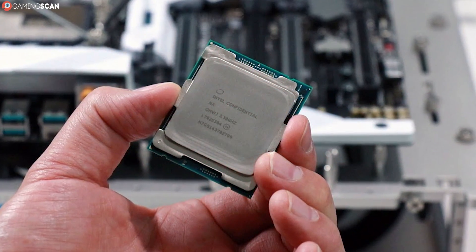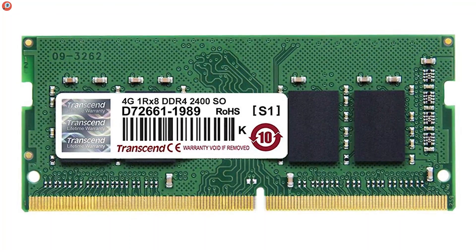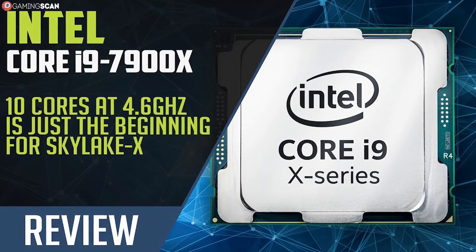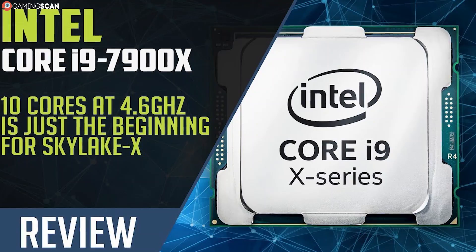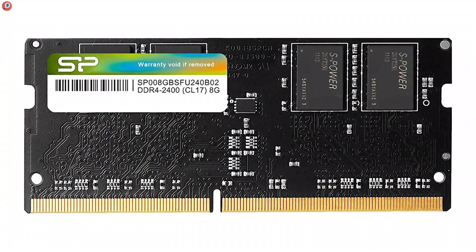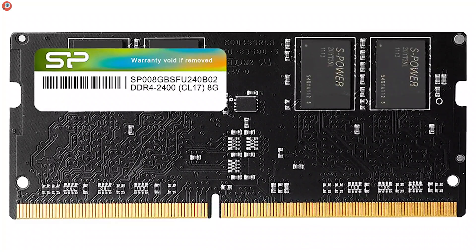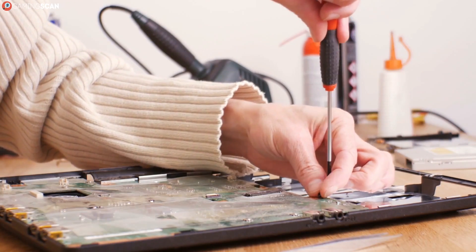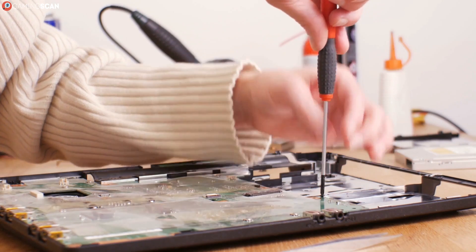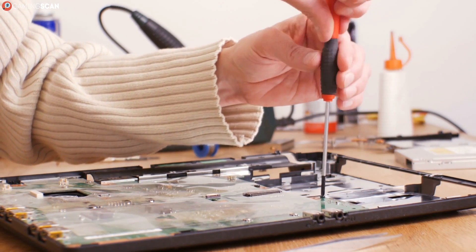For example, the Intel i9-7900X CPU supports DDR4 RAM operating at 2666MHz. This is the minimum speed needed for the CPU to operate at optimal capacity, but it's not the maximum RAM speed that the CPU can handle. You can even exceed the maximum specified clock speeds — anything with a clock speed can be overclocked — but avoid doing so to extremes, or else you might end up doing more harm than good.